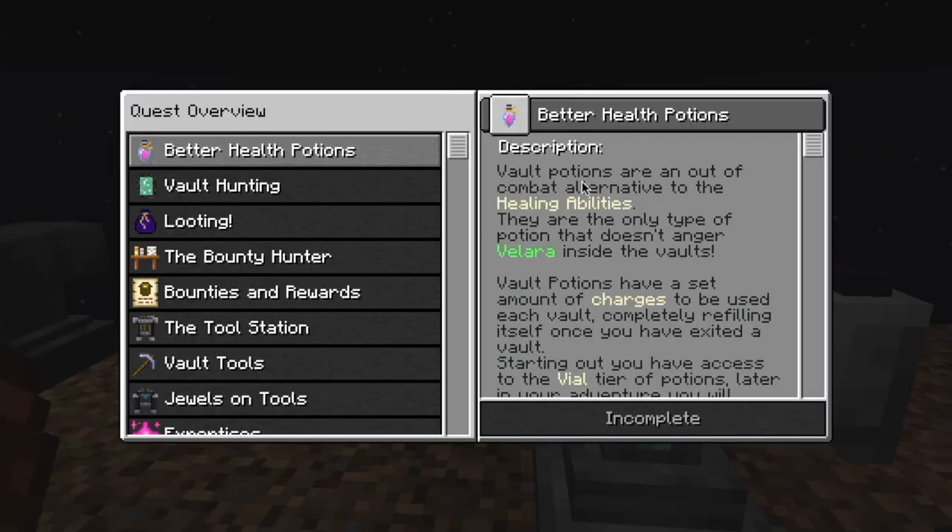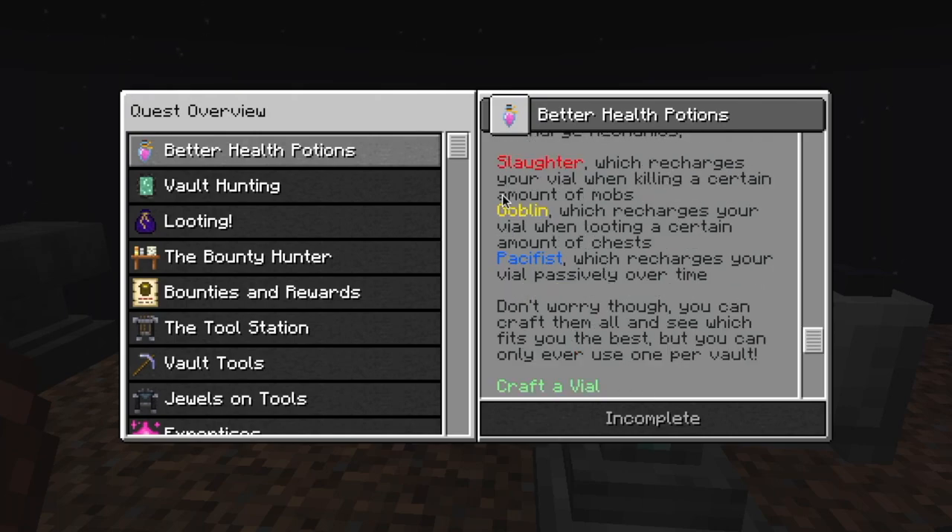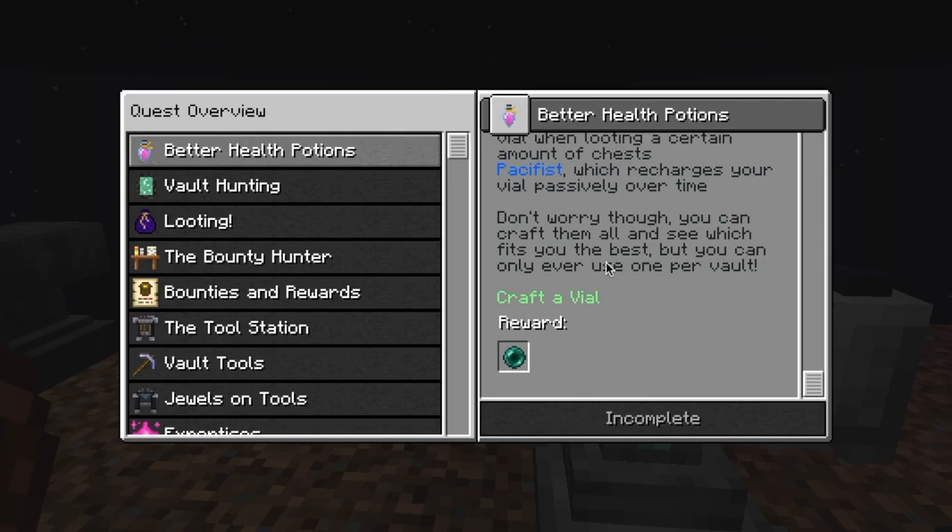Our next quest is better health potions. Vault potions are an out-of-combat alternative to healing abilities. They are the only type of potion that doesn't anchor valor inside the vaults. Vault potions have a set amount of charges to be used each vault, completely refilling once you have exited. Starting out, you have access to the Vile tier of potions. Later in your adventure, you will have the possibility to research better tiers, granting you bigger heals with each charge. When crafting your first potion, you get to make the choice between three different recharge mechanics: Slaughter, Goblin, and Pacifist. Don't worry though, you can craft them all. But you can only ever use one per vault.